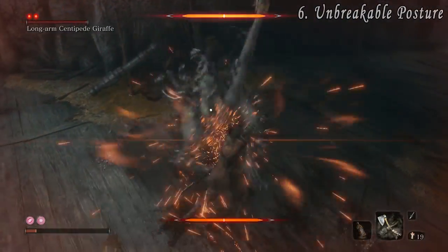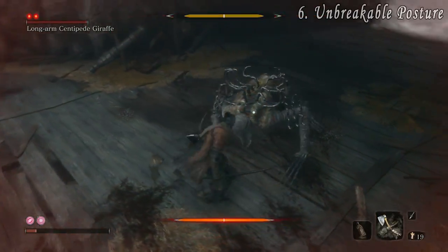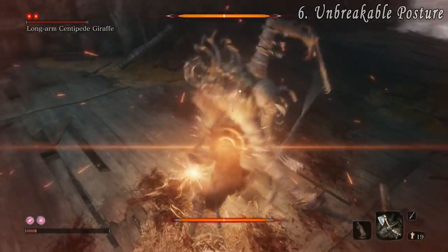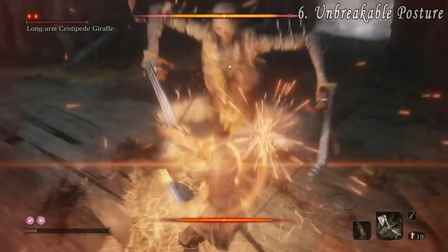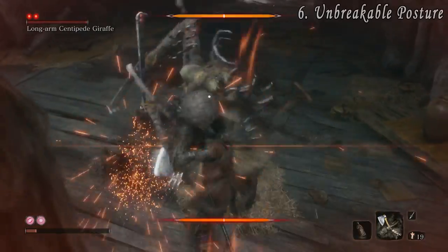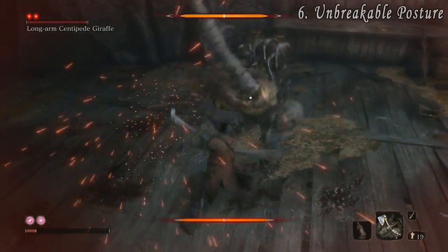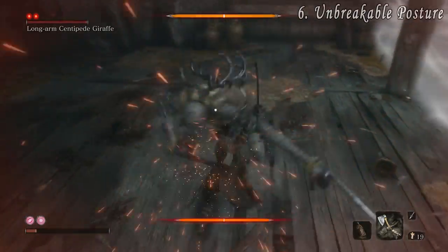At number six we have Unbreakable Posture. Your posture can never be broken by deflecting an attack, even if the posture bar is maxed out and flashing. So keep this in mind when it is nearly full, as you don't always have to go on the defensive. Don't spam the block button to deflect however, as the game has a built-in mechanic to lower the deflect window if you start spamming.